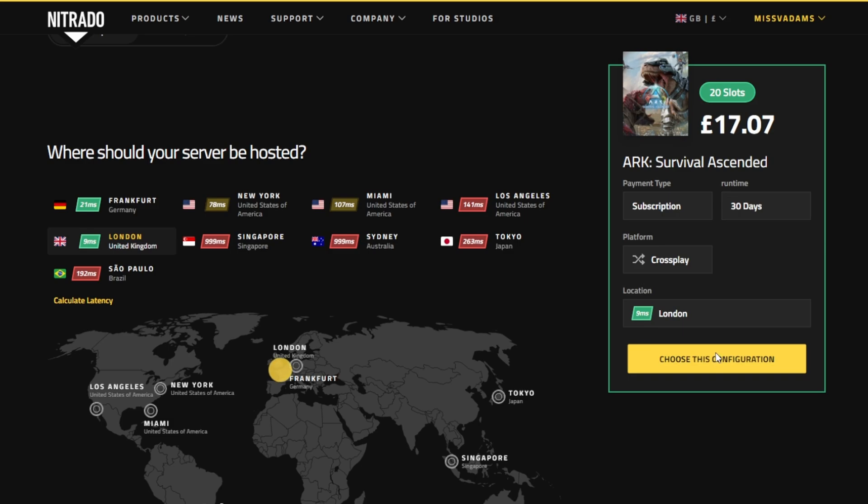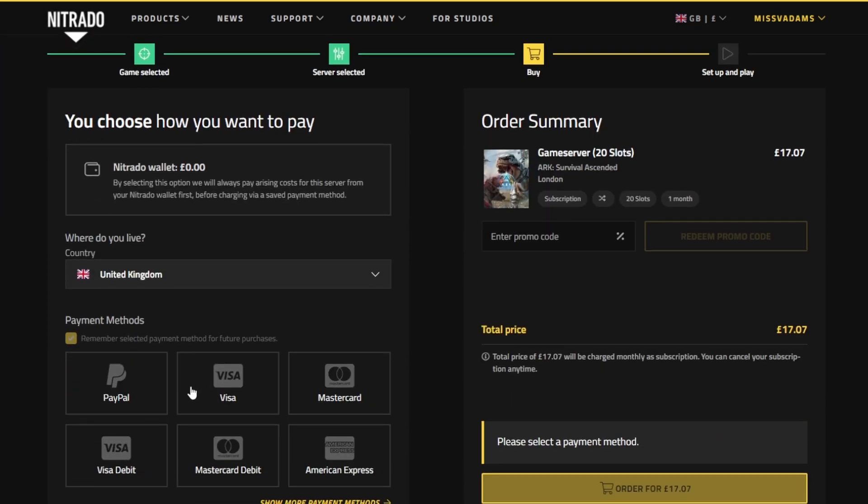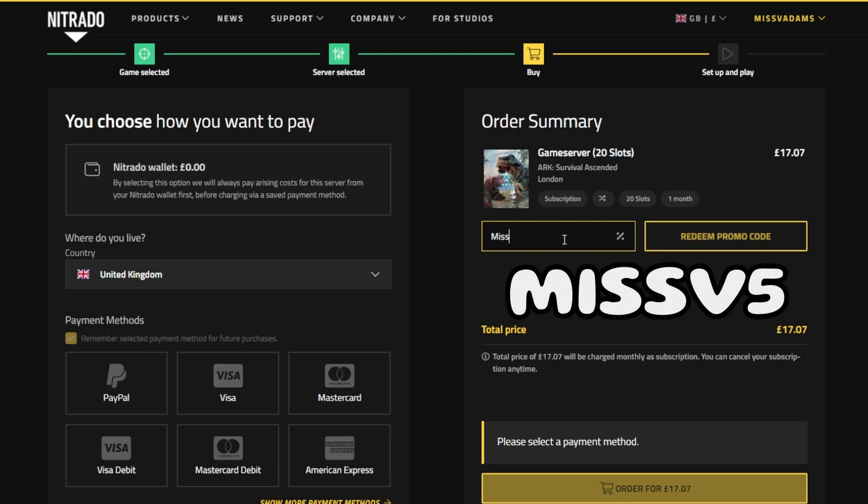When we're ready to go, we can choose this configuration and pay by a number of methods — PayPal, Visa, MasterCard, etc. Most importantly, on the right-hand side here, if you type in MissV5, that will get you a cheeky 5% discount, which will be valid for the first 100 people that use it.